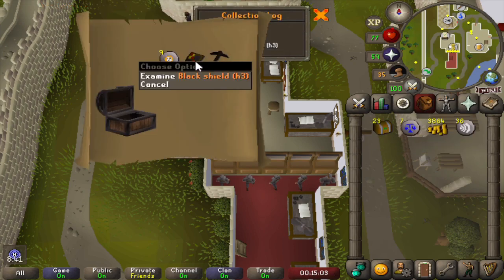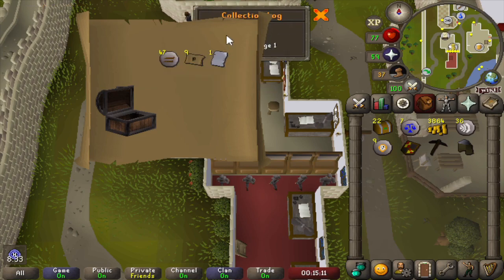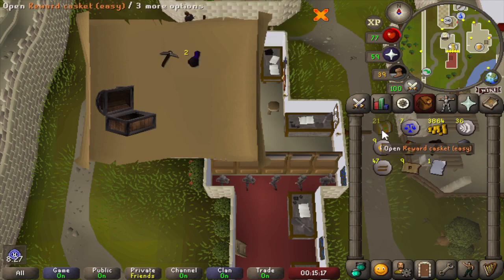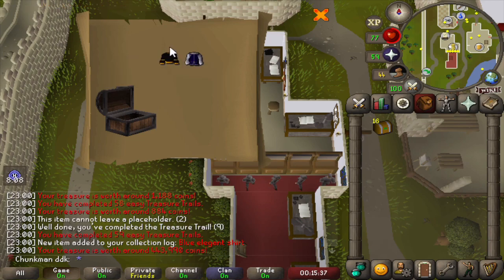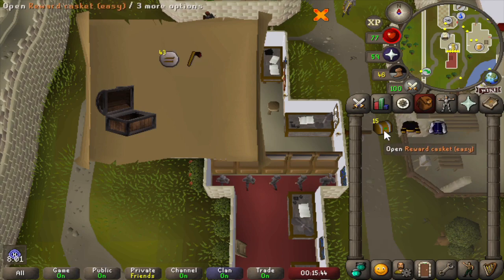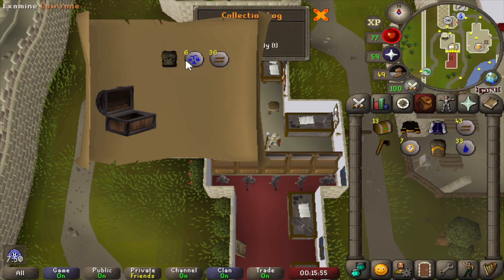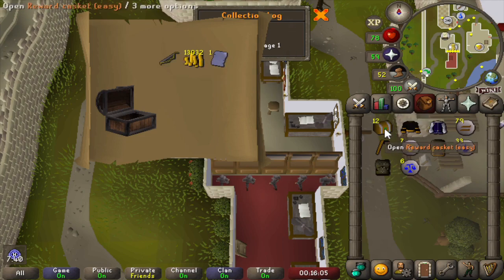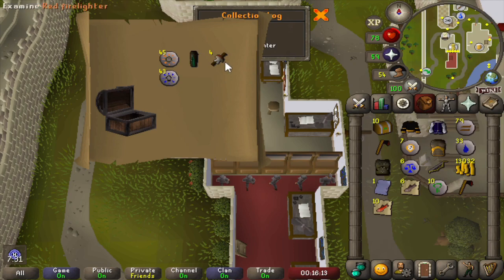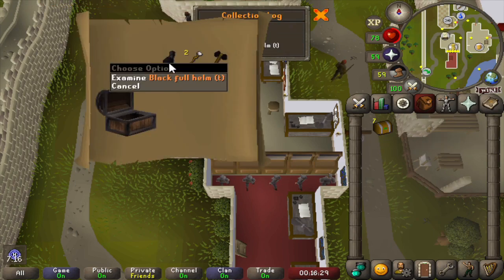Starting off with a new Black Shield. Some Mosul Harmless Teleports and a new Armadale Page 1. Double unique: Black Wizard's Robe G and Blue Elegant Shirt, but the Wizard Robe G was a duplicate. A Leather Body G. That's a new unique - a Studded Body Trimmed. Then another Sara page. Some Fire Lighters - not that important. And the Black Full Helm Trimmed.